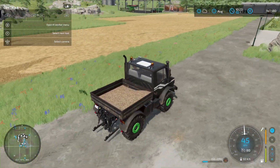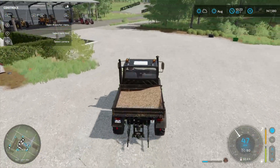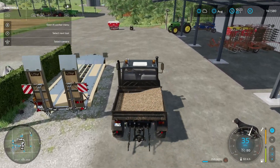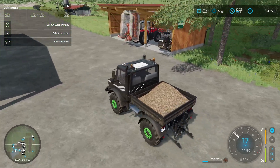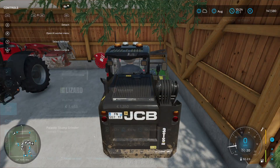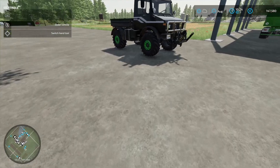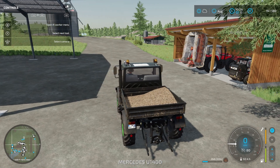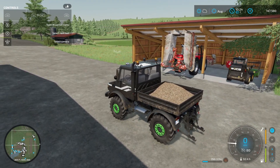Here is the first field I got - I made a little expansion to it. Another thing that makes field expansion really easy: get one of these skid steers and get this attachment here - the mulcher. It makes fields for you just like a plow does and it takes down tree stumps in the process, so it's way more convenient. It is expensive but you can lease it if you want.